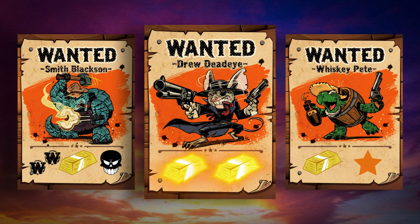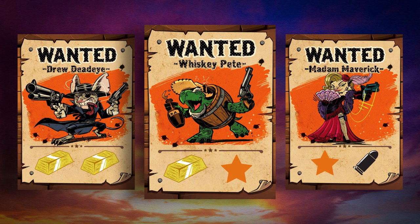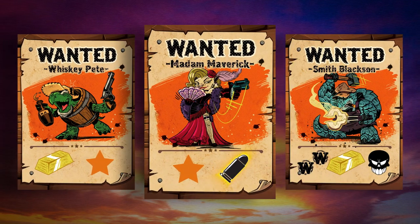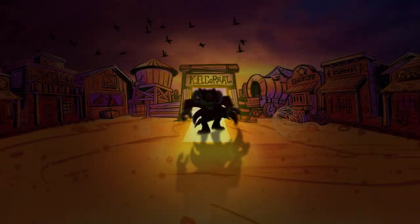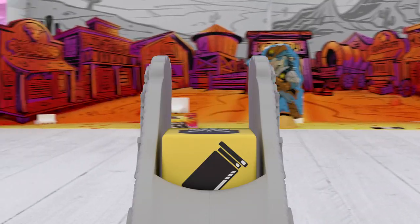When you knock out an outlaw, you gain the reward seen at the bottom of the cards. Each outlaw has different rewards — you can earn gold, fame, bullets, and wilds. You can also gain additional rewards from the yellow dice. You earned another bullet — let's aim again. This time, let's go for the bounty hunter.